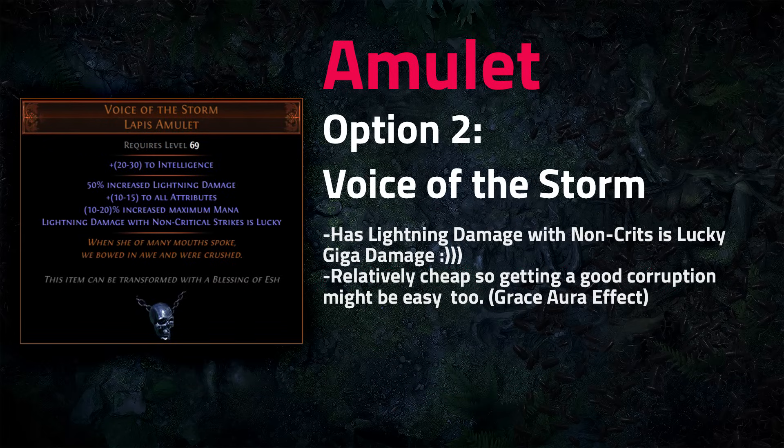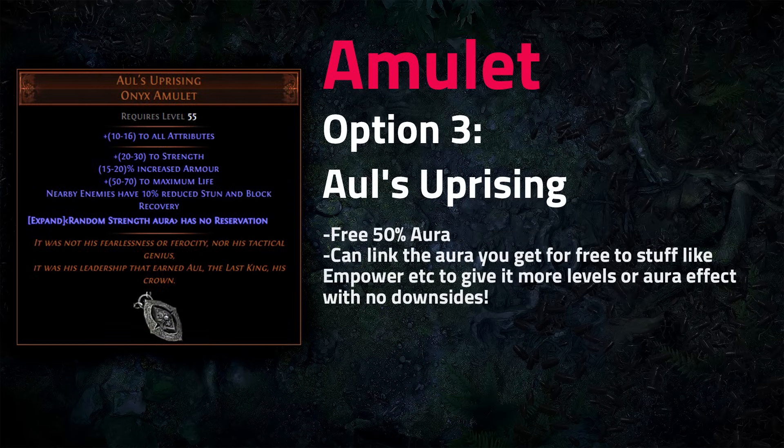Voice of the Storm is another great amulet — it doesn't have aura effect, but it has 'lightning damage with non-critical strikes is lucky.' Since most armor stackers use Precise Technique or Elemental Overload rather than crit, almost all attacks will be non-crits, making lucky lightning damage an enormous damage increase. You'll need to get aura effect elsewhere.